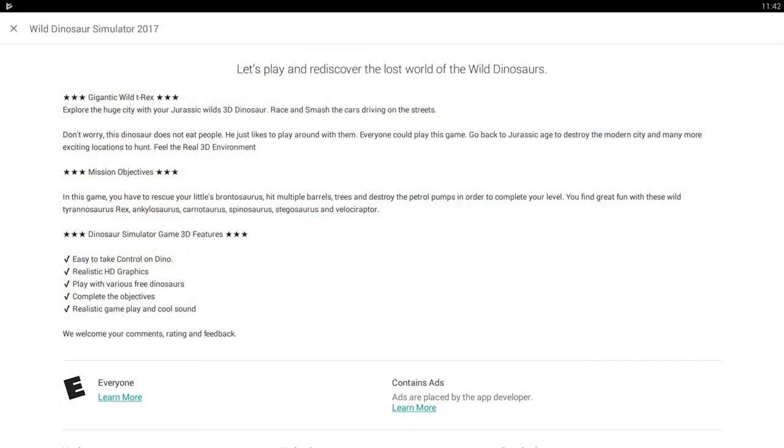If we read more: let's play and rediscover the lost world of the wild dinosaurs. Gigantic wild T-Rex, explore the huge city with your Jurassic Wilds 3D dinosaur. Keyword — race and smash the cars driving on the streets. Don't worry, this dinosaur does not eat people. He just likes to play around with them. Well, that's kind of late. Play around with people — what kind of gigantic wild T-Rex is that? Feel the real 3D environment. Feel it.